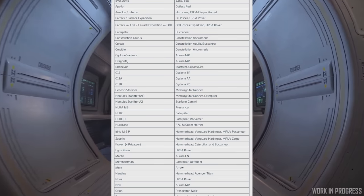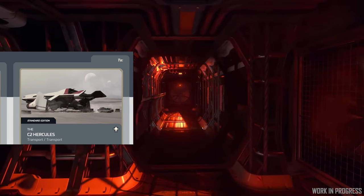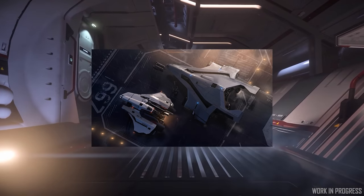The MSR is a loaner for the Genesis Starliner and all of the Starlifters. Upgrading your Caterpillar to the C2 gets my recommendation — you have a Cat and an MSR until the C2 comes out, and the C2 will have over 600 SCU.